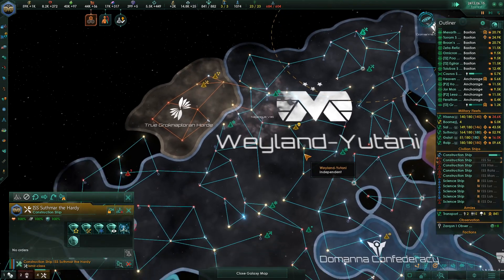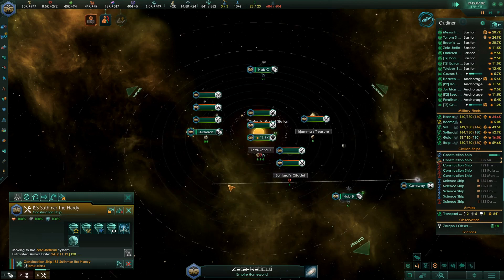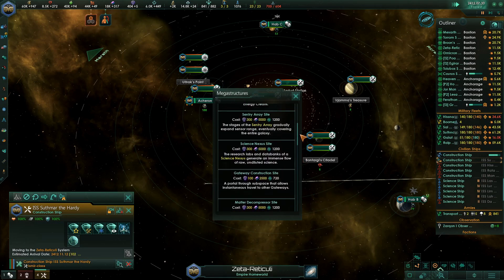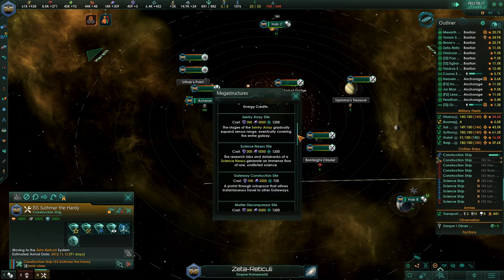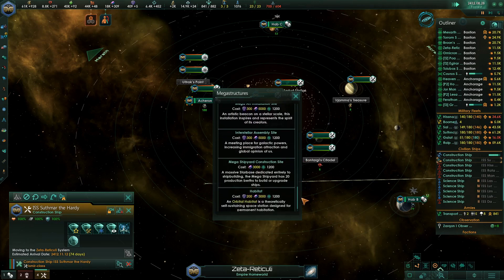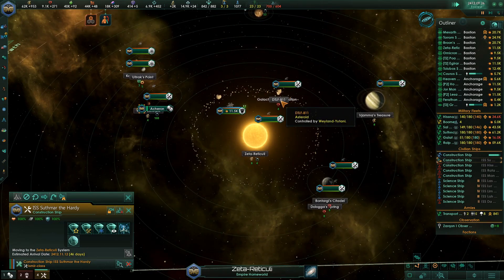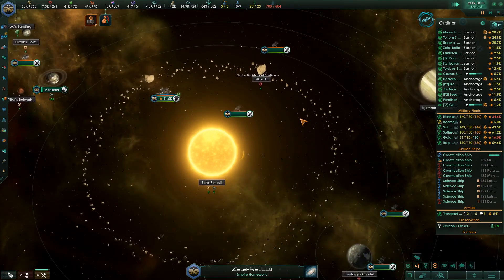I would like to build a mega shipyard somewhere, probably most possibly in the Zeta Reticuli system. So can you come here and build it? Looking at this list — mega shipyard construction site. But in order to build it, I think you have to get rid of the mine first. You just have to — as big of a pain as that is.